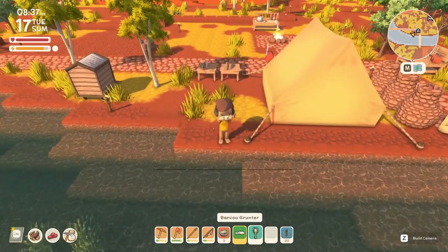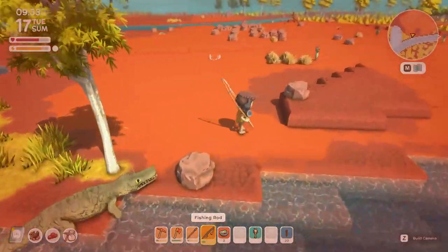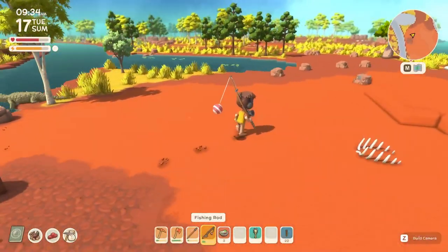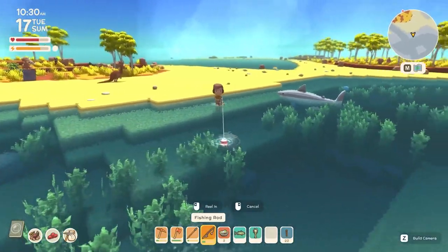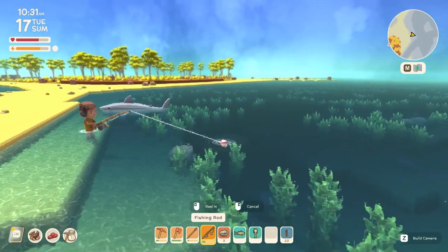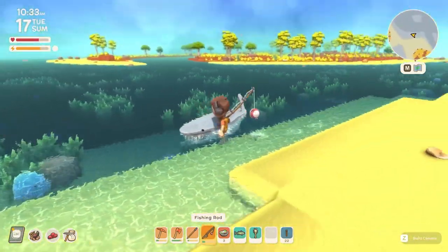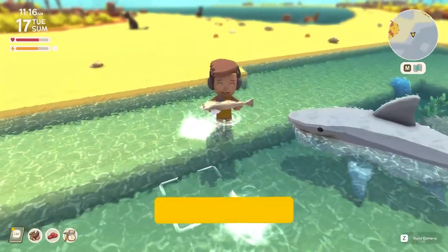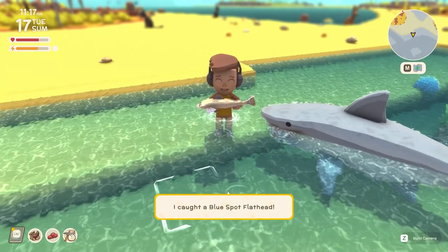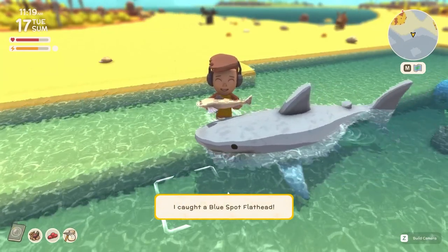A final word of warning: there are also crocodiles and sharks in the game, so be careful. Crocodiles can get on land so they are slightly more dangerous than sharks. For sharks, make sure you only walk on land or in shallow water and do not dive into deeper water where you can swim, because the shark will immediately come for you. They do not instantly kill you — they hurt a little bit — but you can survive one or two attacks for sure.